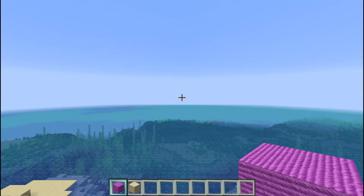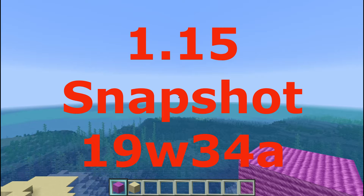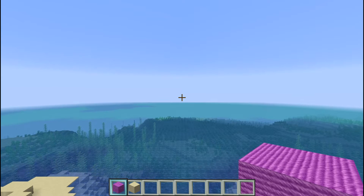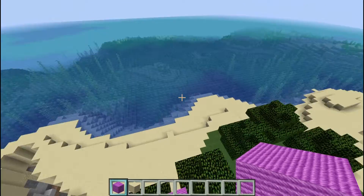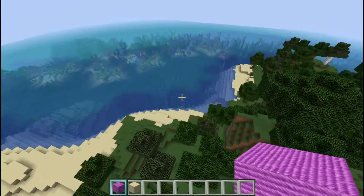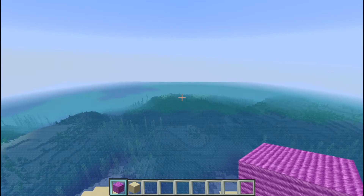Hey everybody, Mountain Dew Mania here. Welcome to a special edition of Sunday Seed Showcase, because somebody sent this in — they hit me up on Discord. Isaac Osmond, I'll put his links in the description. This is the first snapshot 1.15 19w34a that I have even opened, and Isaac found this. He knows my love of islands, and one of his first seeds he found was an island — I love it.